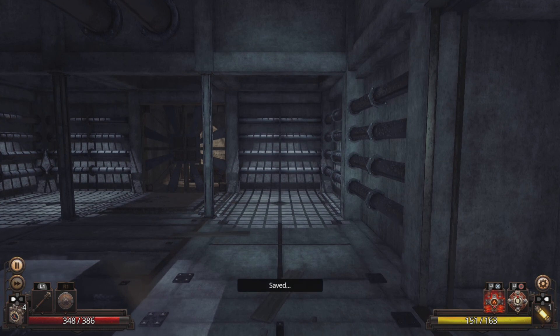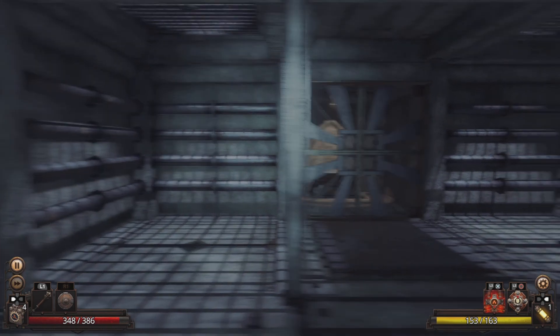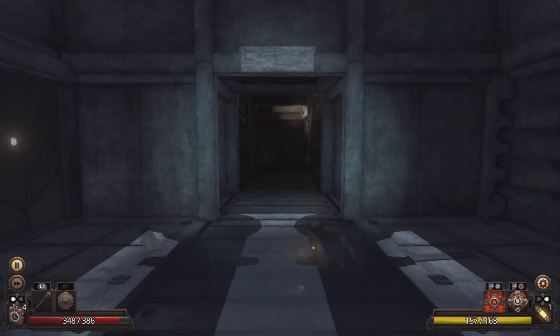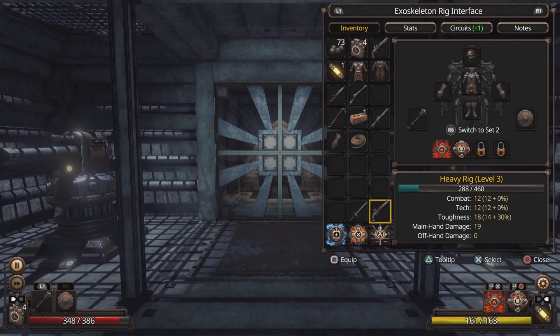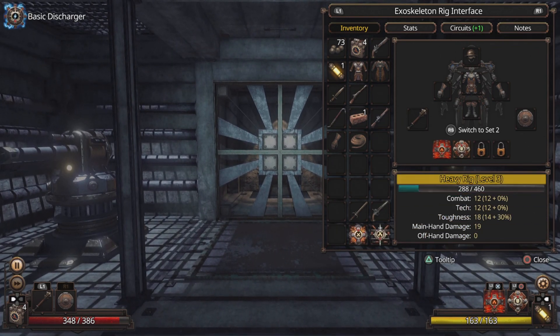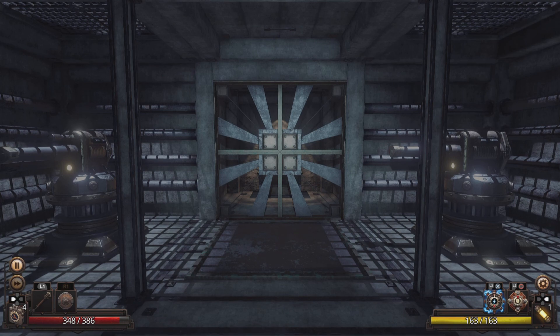I'm going to do a quick save. Can I really destroy these guys? Let's use the shock — equip this one. Don't need the fire, so let's use the shock just while we're in range.